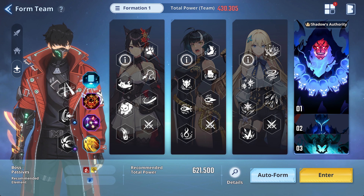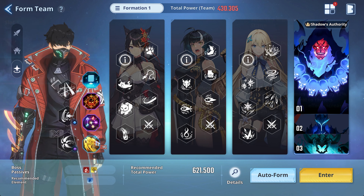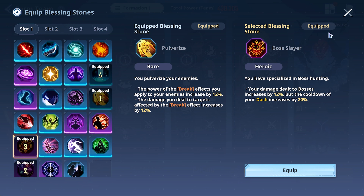Now let's cover Blessing Stones — these are fairly easy. I go with Boss Slayer because you're facing multiple bosses, so this is a beautiful choice. Same with Pulverize: if you have the Legendary or Epic version, it is so powerful — giving you more break effects on top of dealing more damage to targets in the break state. Super, super OP.